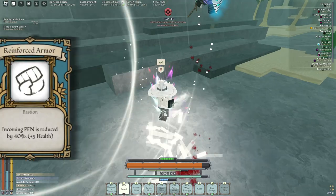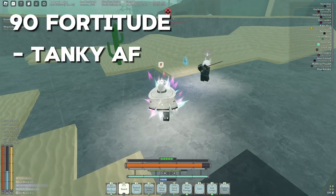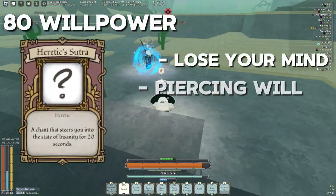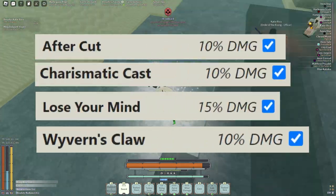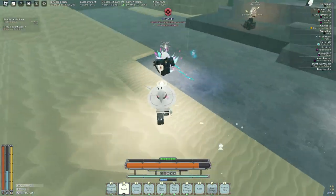This build runs reinforced armor, making it extremely chunky and really hard to kill. The 90 fortune requirement of reinforced armor allows this build to easily hit 550 HP. We also pick up heretic suture, lose your mind, and piercing wheel. Combined with a few other damage multipliers, this build sits at a very comfortable 40% damage multiplier. Now let's get straight into the weapon that we use in this build.